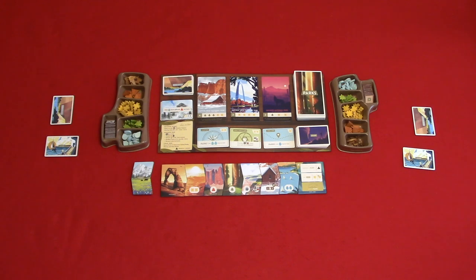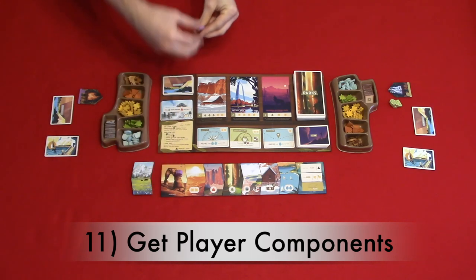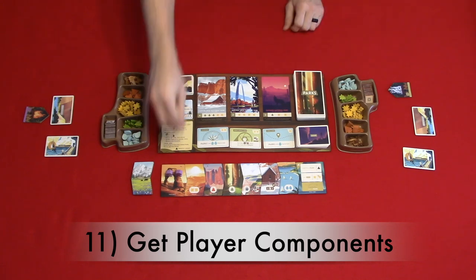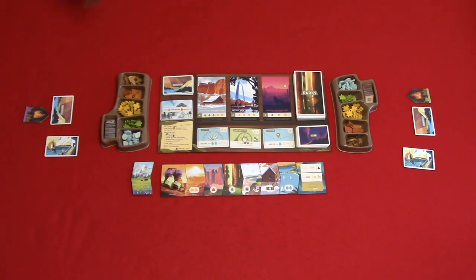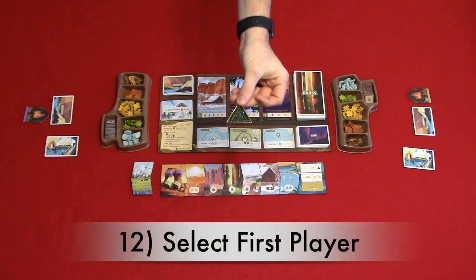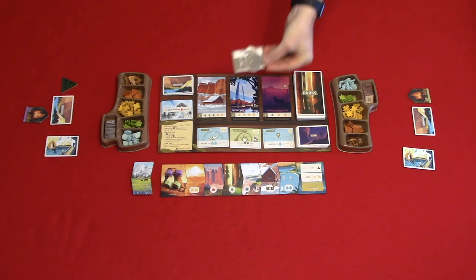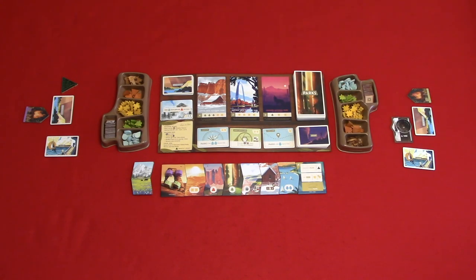Step eleven: get player components. Each player chooses a color and gets two hikers and a campfire in that color. Players place their hikers on the trailhead tile and the campfire tile face up — fire side up — in their play area. Step twelve: select the first player. Give the first player marker to the player who went hiking most recently, and give the camera tile to the player on the right of the first player.